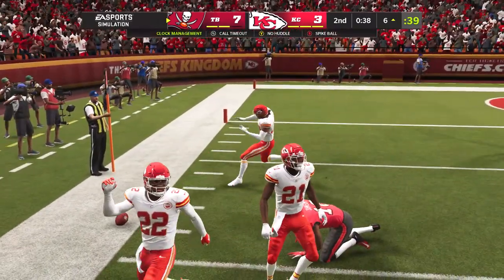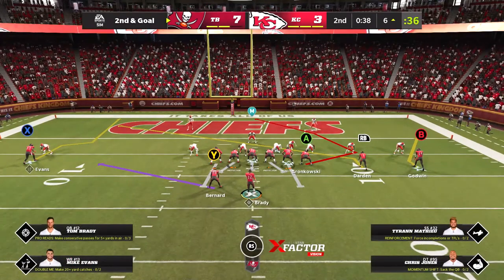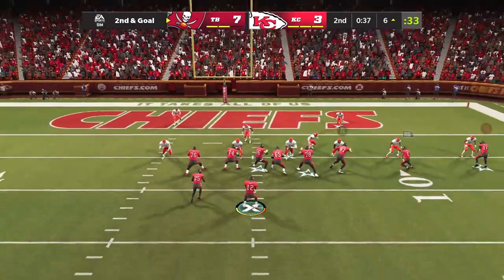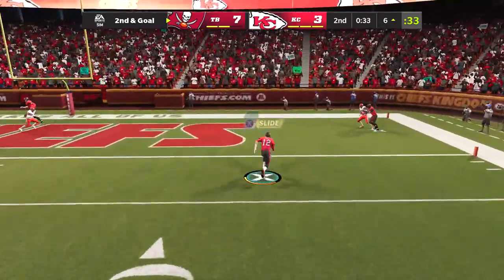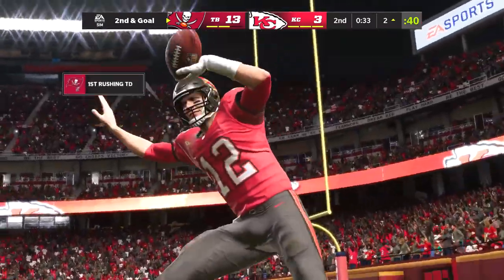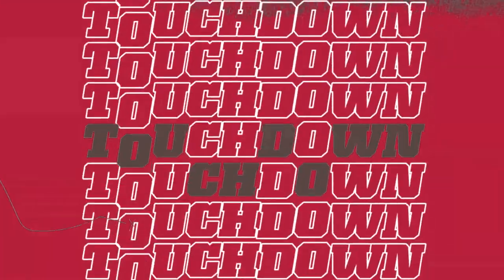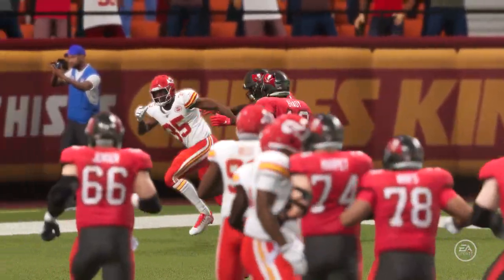That throw by Brady incomplete. But you think about these two teams — how long it's been since we've had the same two teams play in the Super Bowl back-to-back years. You have to go back to the Cowboys and Bills almost 30 years ago. And he's into the end zone for a Tampa Bay touchdown — Tom Brady, a six-yard touchdown run. The Buccaneers finding a way to stretch their lead.